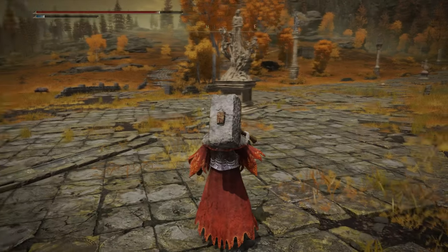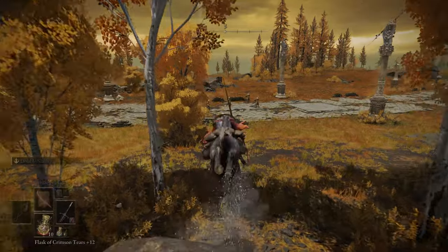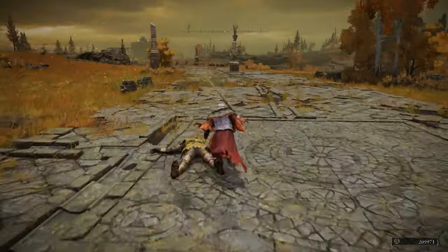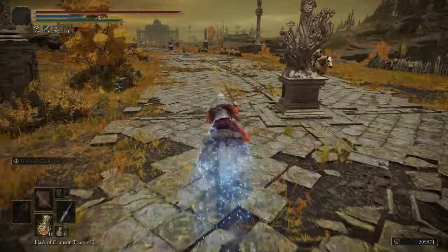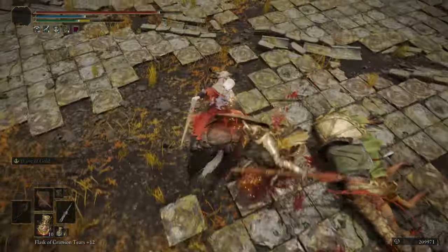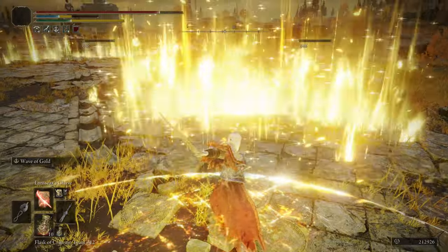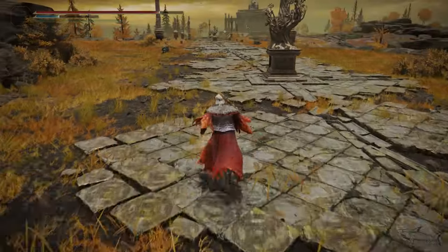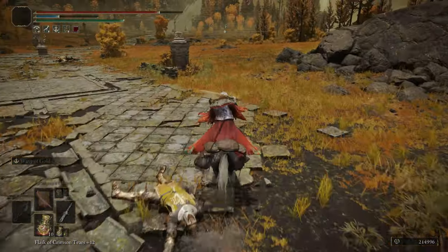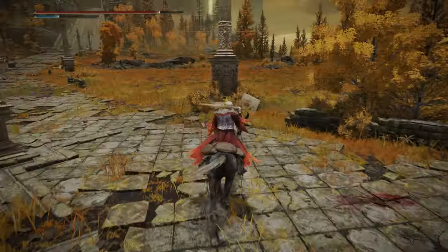From the Altus Highway Junction, this is the area where the ash of war will be. I have the brick hammer and this is the armor I'm using, if you're wondering. The only item required is the Dectus Medallion left and right — if you have that, you're good to go. From the junction, head south on the main road. You'll see some soldiers; I'll use my Sacred Relic Sword to clear the path. In this area you're going to see something like a dust or sprinkle where the scarab is.